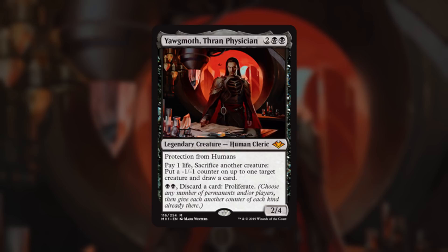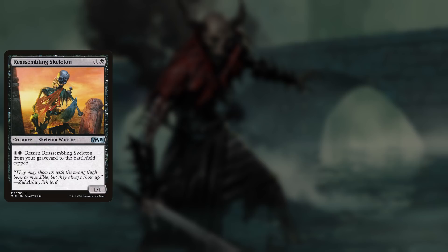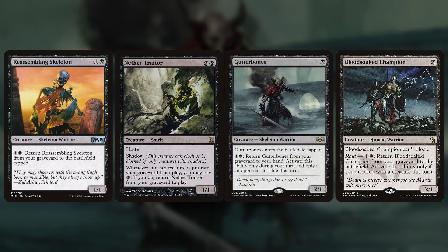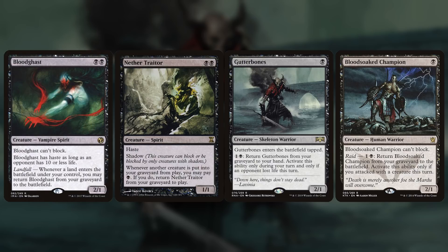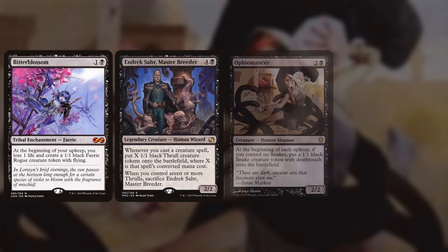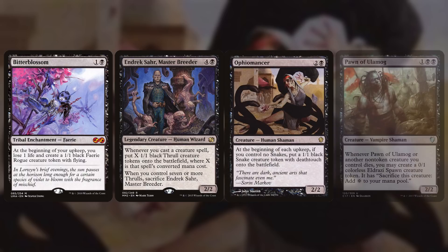Focusing on that first line, we want to go the aristocrats route — we want a lot of cheap, recurrable creatures. We have Reassembling Skeleton, Nether Trader, Gutter Bones, Blood Soaked Champion, and Bloodghast. We also want ways to generate creature tokens effectively for free, so we have Bitterblossom, Endrixar Master Breeder, Ophiomancer, and Pawn of Lumog.